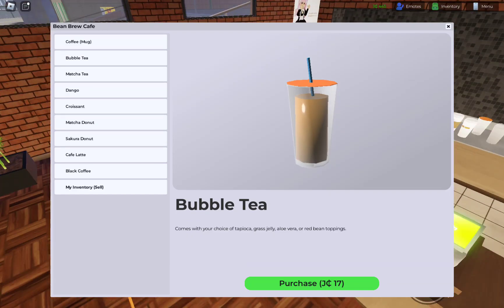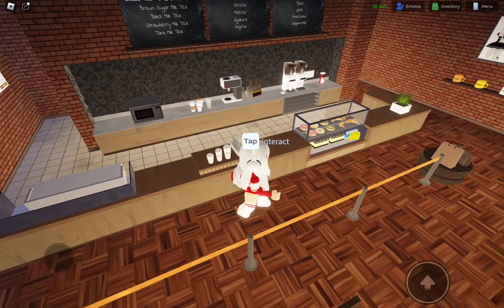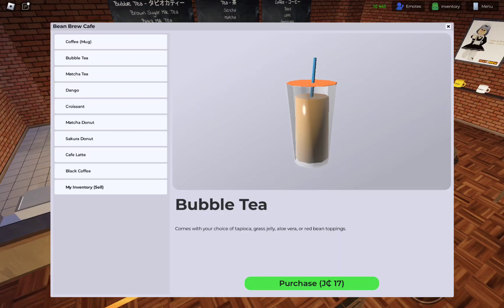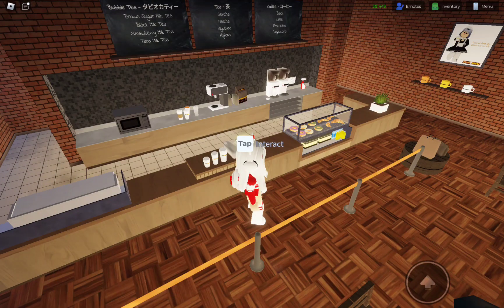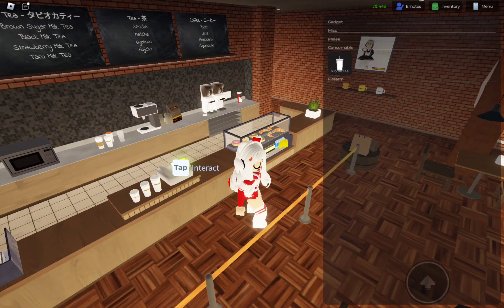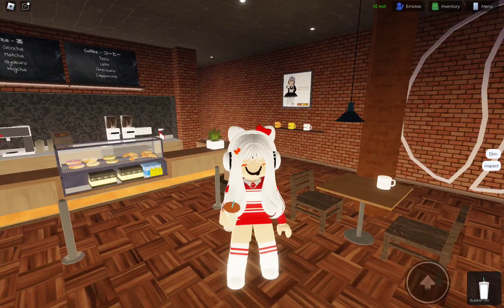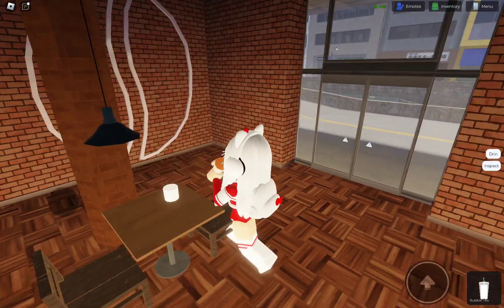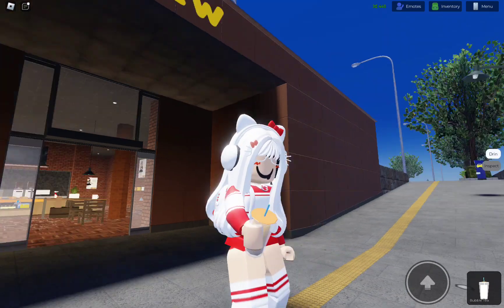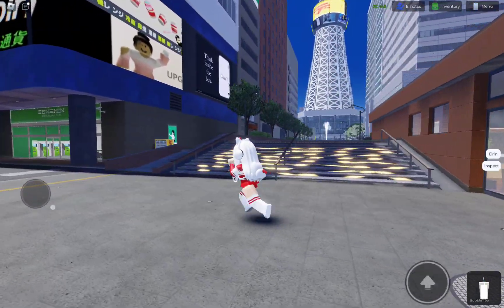Glad to know. But where's my inventory? Here you go. Drink. Okay, so we've got a bubble tea. Sweet. So far it's worth it because you can get real items. You can drink them. You can inspect it. You can kind of see how it looks. So I think it's so far so good.